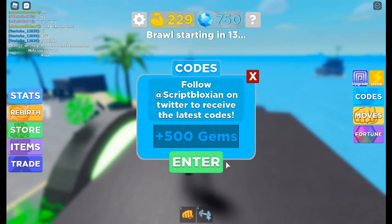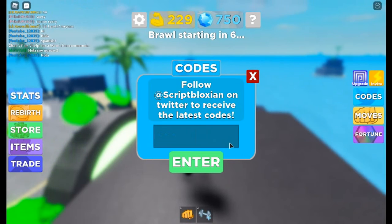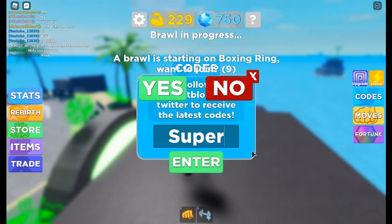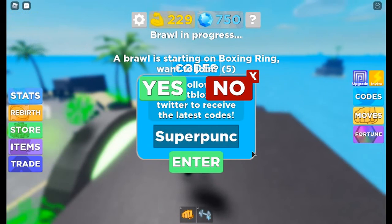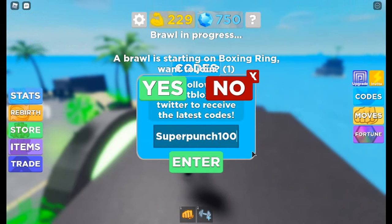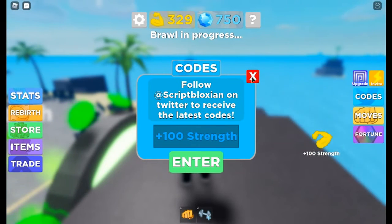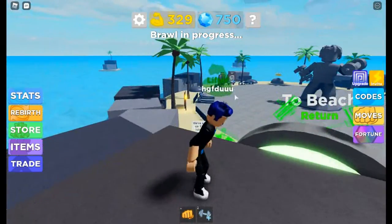I haven't unlocked the beach part because I'm pretty sure you need like 10,000 strength. The final code for today is 'super punch 100', which gives plus 100 strength. Now from that, I am a Lifter.